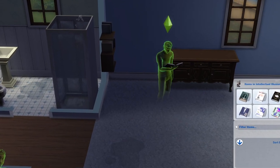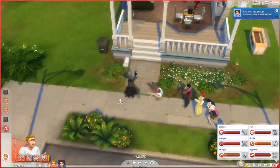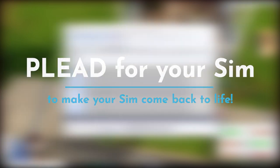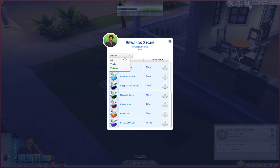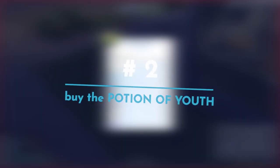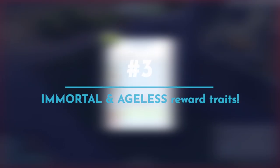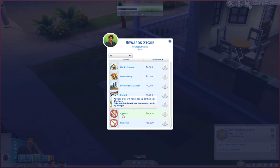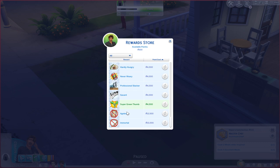The second Sims 4 secret feature is that you can resurrect a sim with a book. As you can see, our roommate just died, but we can beg the Grim Reaper for mercy using the plead action to save this sim's life. Or we can go to the reward store and buy the Potion of Youth to turn back the clock on your sim's age. You can also buy certain reward traits — provided by a specific mod — that make your sim immortal or ageless.